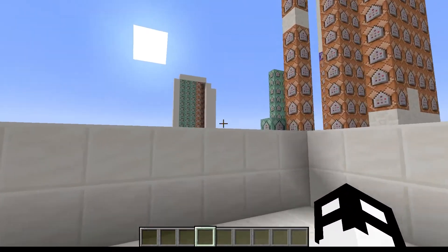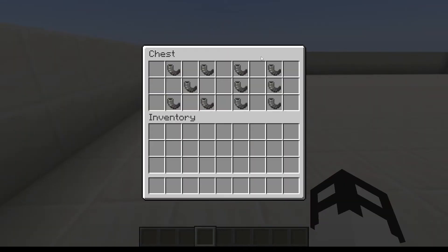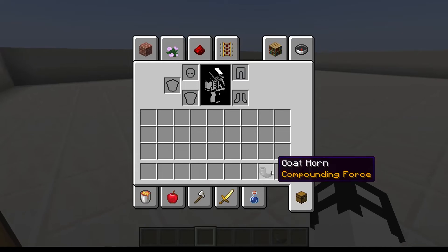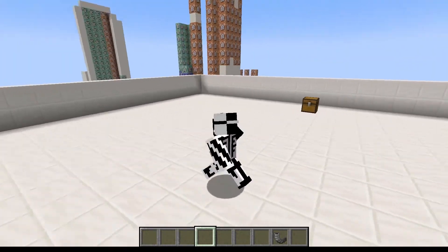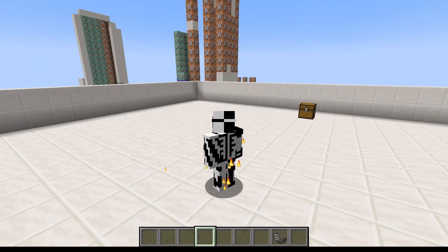By using command blocks I've been slowly modifying my vanilla world, and with it I've been able to add 11 different passive abilities to Minecraft. Next up we have Compounding Force. As long as you have this item in your inventory — an item with the golden lore text 'Compounding Force' — you will passively be able to double your damage over time. As long as we don't attack anything, we will get a fiery particle effect, letting us know that we're now dealing double damage.